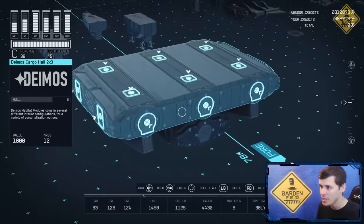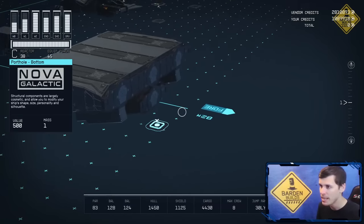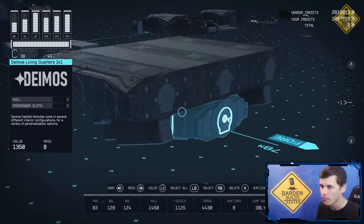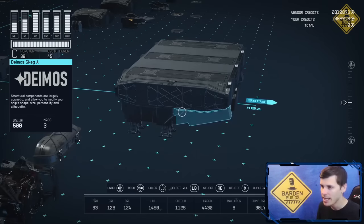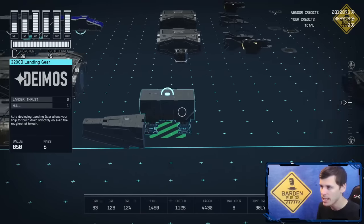This is going to be the front portion of our ship. From here, I've got a porthole, and I'm going to be connecting it to the bottom of our 2x1, right up front. From here, I'm going to take a Deimos landing gear and connect that right behind this skeg piece. We're going to do the same on the other side.